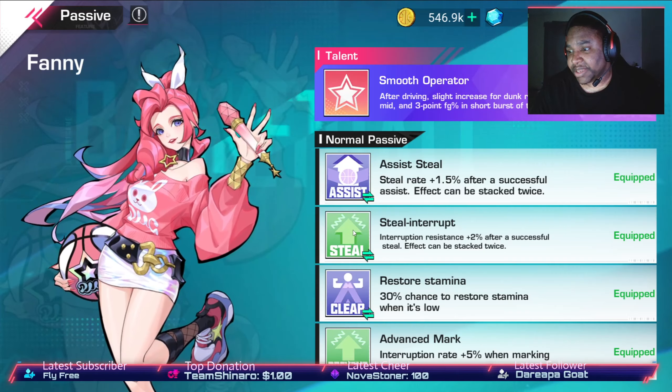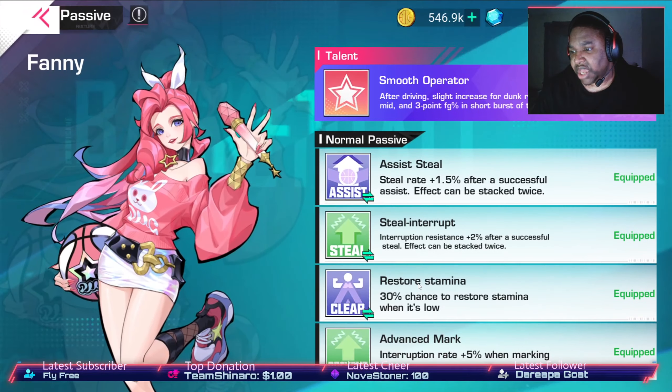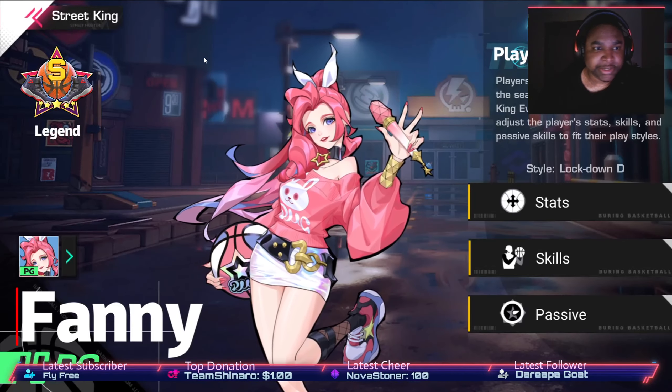For her build I had assist, steal interrupt, restore stamina, and advanced mark. I wish I had dash interrupt instead of steal interrupt, but steel runner interrupt is really nice because you're playing a point guard — you're gonna get steals. Dash interrupt sometimes you get screened and can't make use of it. And of course it's Three Kings, so stamina is not gonna be as high as you want. Hopefully you enjoyed the character review — gameplay is next.